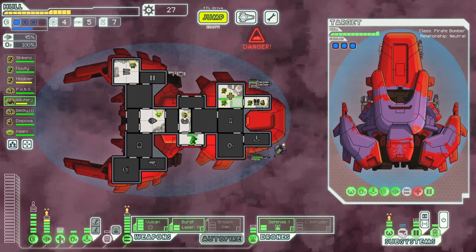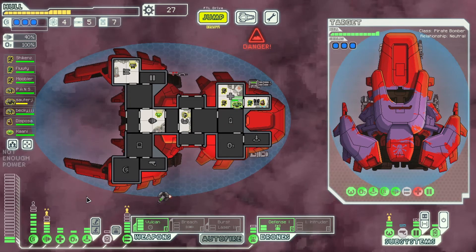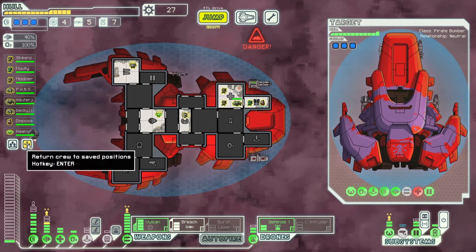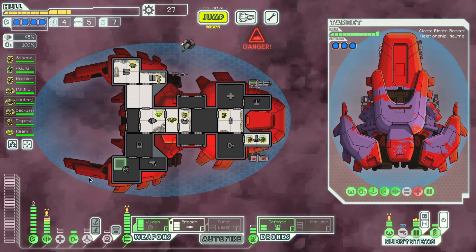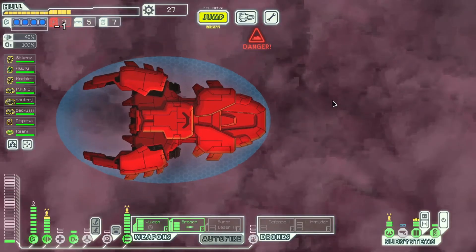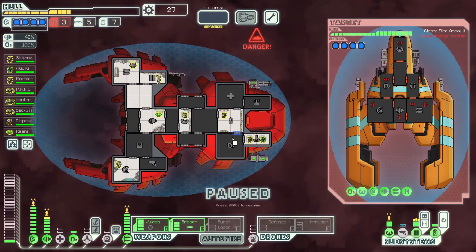We have an ion intruder drone — that might be worth using in certain situations, to mess with the enemy crew especially if we use it as like another boarder. Maybe we'll try to do a little bit of upgrading so we might be able to use that on occasion. More dodge chance — we'll go from there. I still think we'll be fine. I do slightly worry about not being able to output enough damage, but I'm hoping that's what the Vulcan is here for — infinite damage to kill any ship we come across.